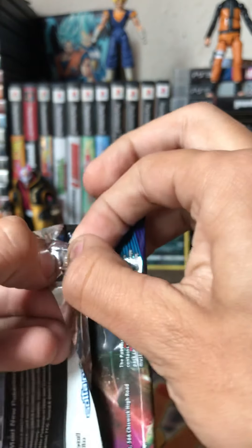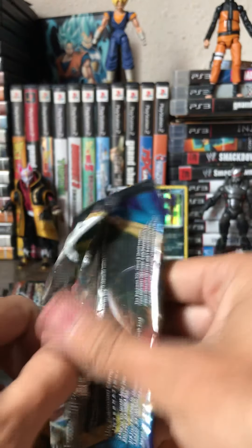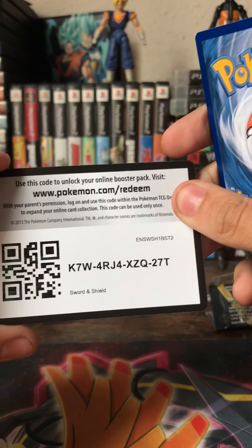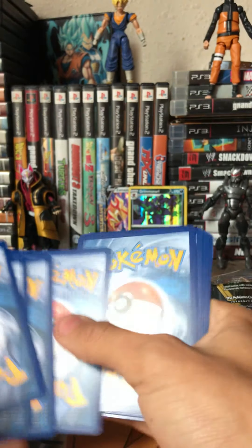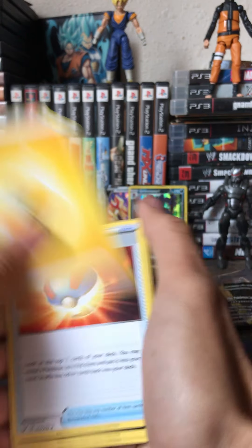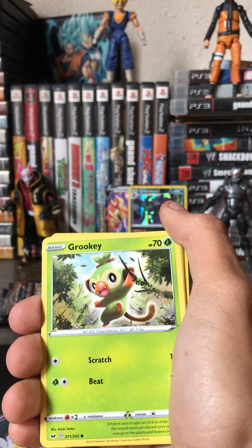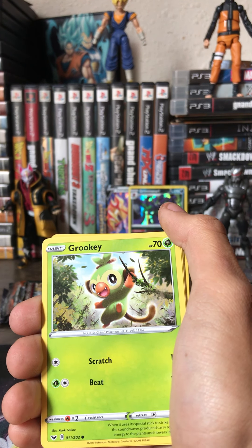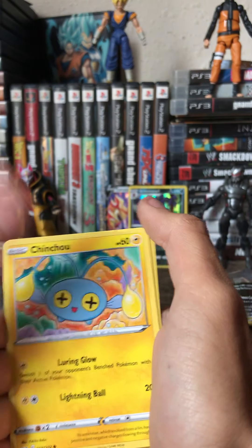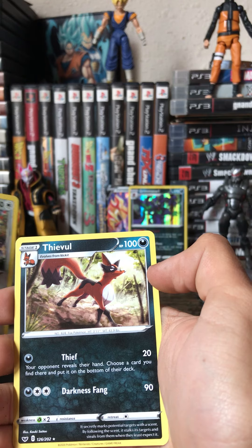Let me know what you guys are doing in the world we're living in today — the world's kind of gone crazy in my opinion, a lot of stuff happening in the United States. Anyways, we got an energy card, a Great Ball, a Lombre, a Rotom Bike, a Grookey, a Cufant, a Baltoy, a Chinchow, a Zacian, a Snorlax Reverse Hollow Rare, and a Thievul.